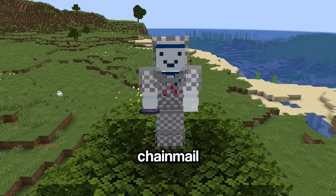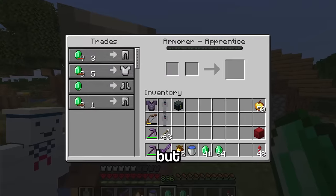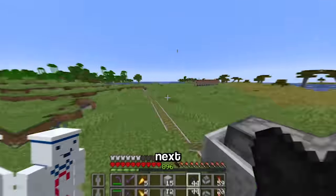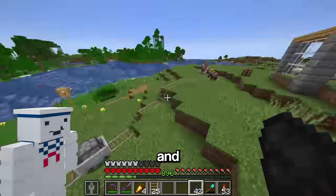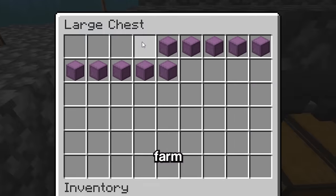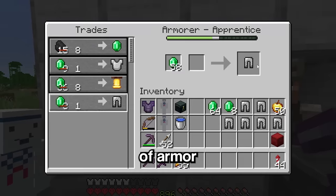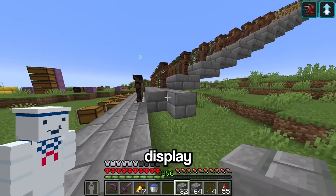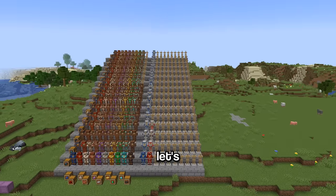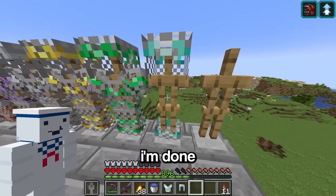Now it's time to move on to chainmail armor, which can only be obtained from killing mobs — or at least I thought so, but apparently villagers trade chainmail armor. So let's make a simple villager trading hall, trap all these villagers and make them work for the rest of their lives, get some emeralds from my raid farm, and scam these villagers by only paying one emerald per piece of armor. Now that I got all the chainmail, let's set up another display and put all the chainmail with the armor trims onto it.